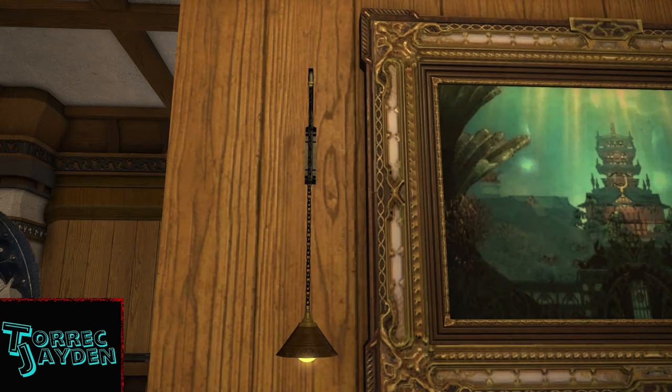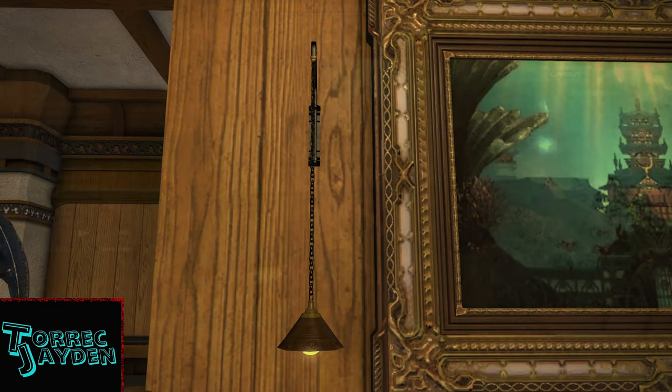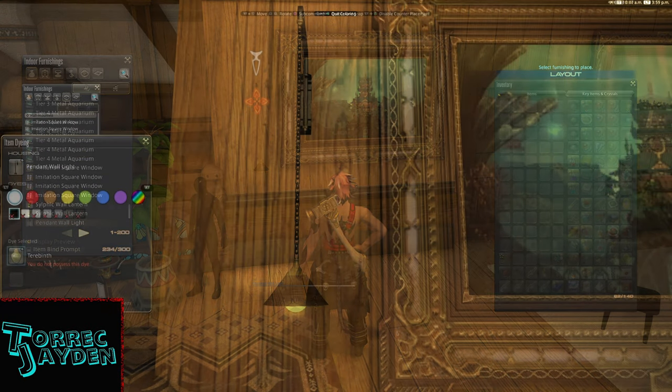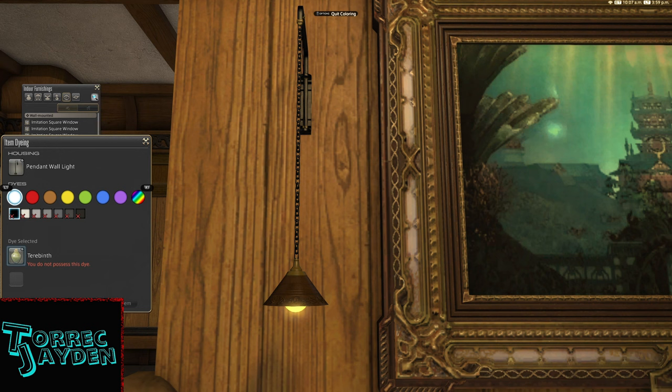And even though the tooltip describes it as diminutive, the higher up the wall you go, the bigger the spotlight gets. And surprisingly, it has a dye option — it's the little shade around the light that dyes.